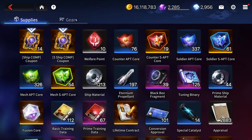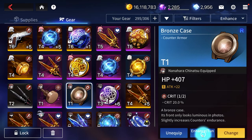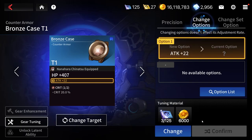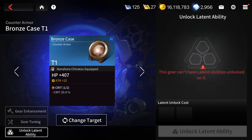Mistake 3: Enhancing and tuning lower tier gear. Tuning binaries and set binaries are very valuable because you can use them to change the stats of your high level gear. In the beginning of the game, you'll get a lot of low tier gear, for example tier 3. Enhancing and tuning this gear is a huge waste of valuable resources, because they are simply placeholders for the future when you get higher tier 6 and 7 gear from the challenge shop, gauntlet shop, and raid gear.